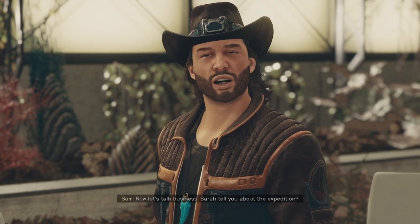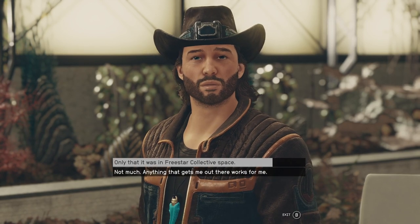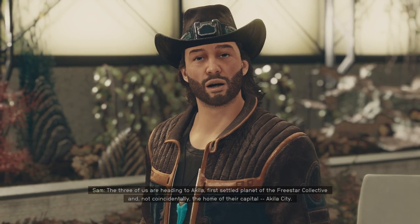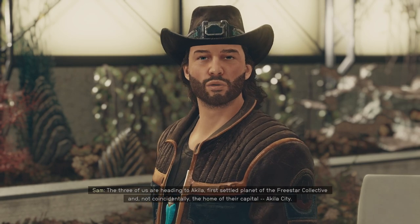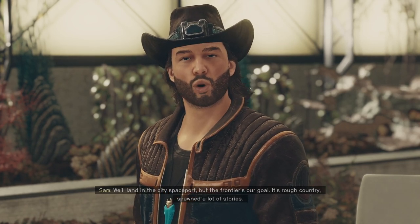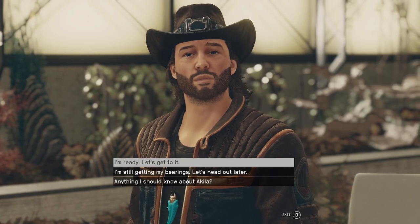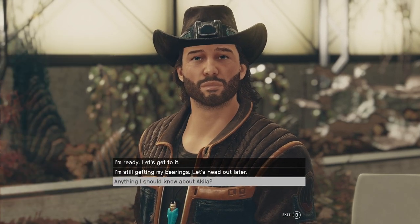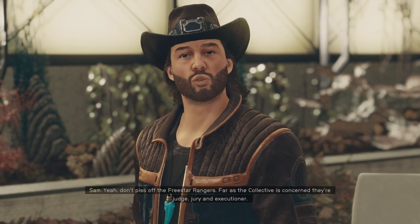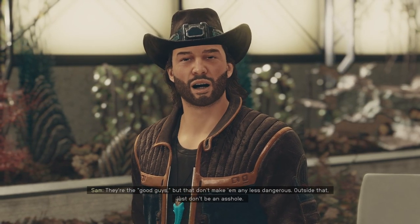Let's talk business. Sarah tell you about the expedition? Sure enough — that's where we're heading. The three of us are heading to Aquila, a settled planet of the Freestar Collective and the home of their capital, Aquila City. We'll land in the city's spaceport, but the frontier is our goal — it's rough country, spawned a lot of stories, and I've got a lead on a tale that makes me think one thing: artifact. Anything I should know about Aquila? Yeah — don't piss off the Freestar Rangers. As far as the Collective is concerned, they're judge, jury, and executioner. They're the good guys, but that don't make them any less dangerous. Outside that, just don't be an asshole.